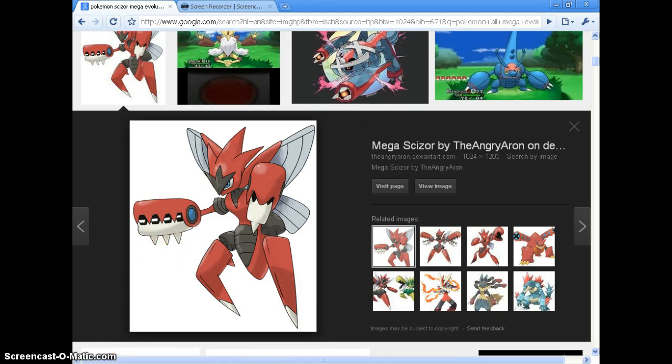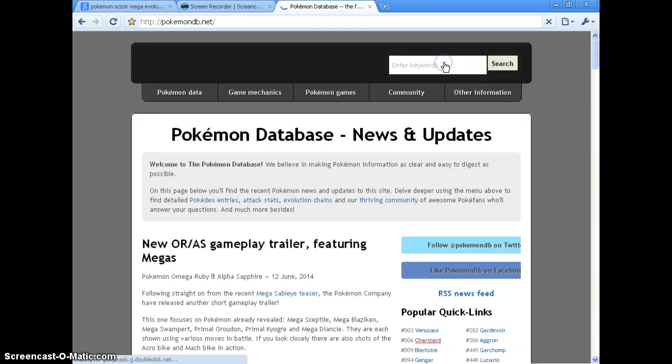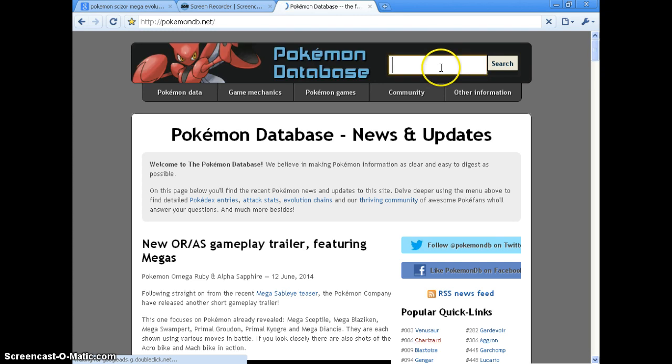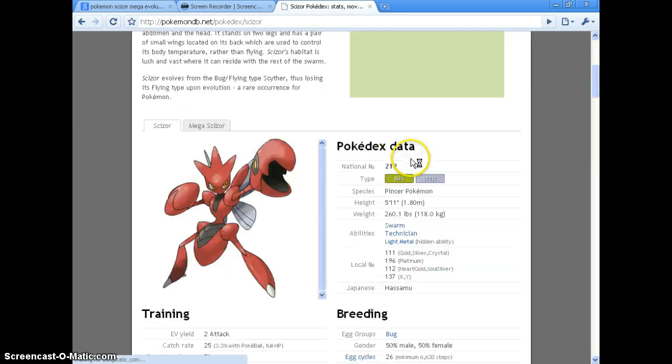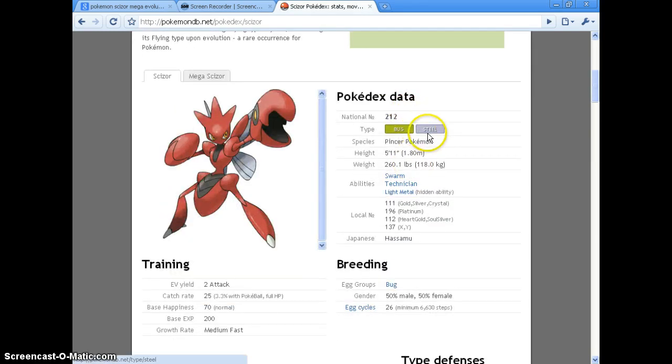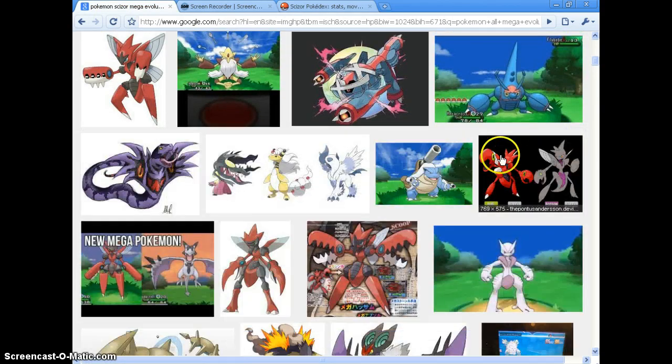He's a bug type, and I believe flying. I use this website called Pokemon Database. I think it's bug and flying — actually, I think it's just steel and bug. Yeah, that's all I have to say about that one.